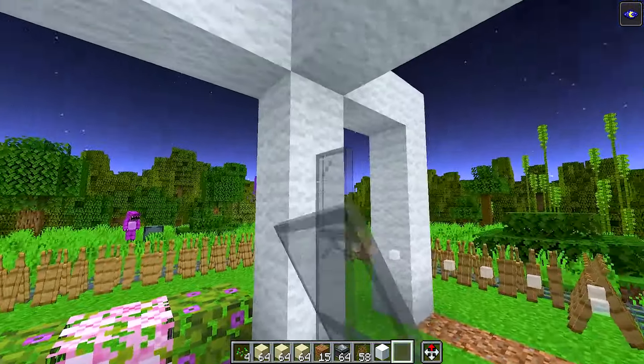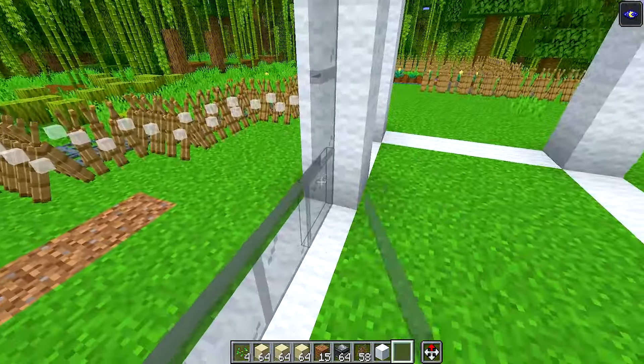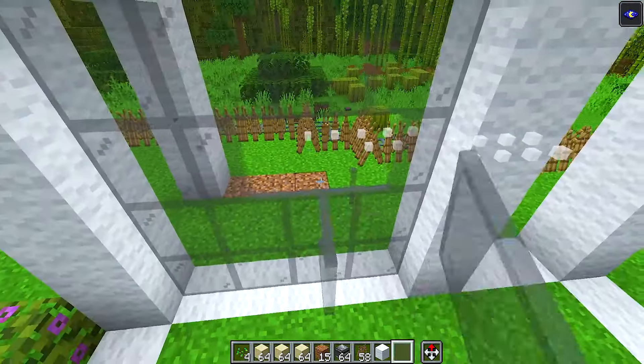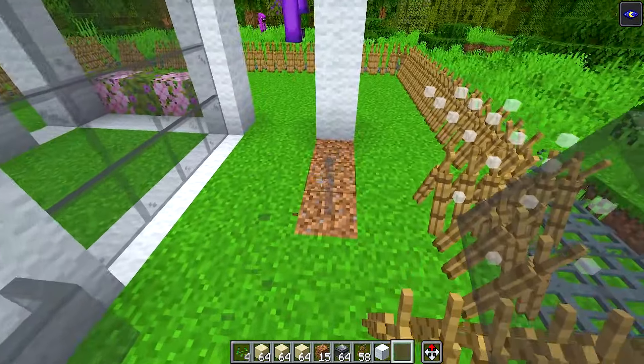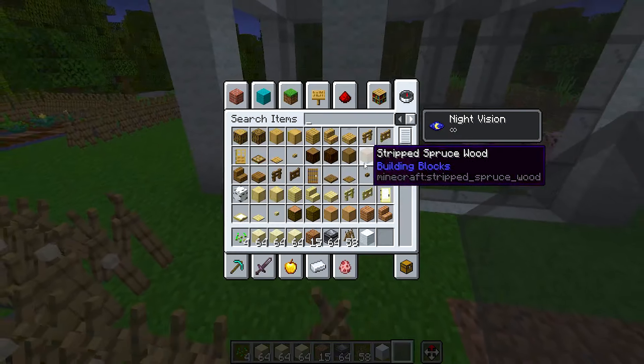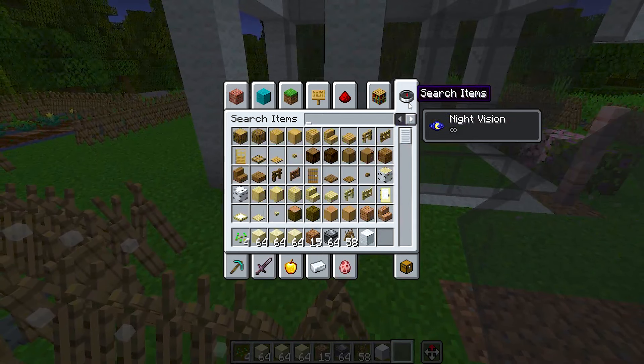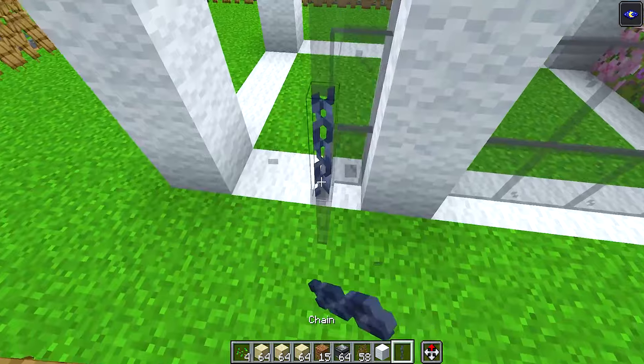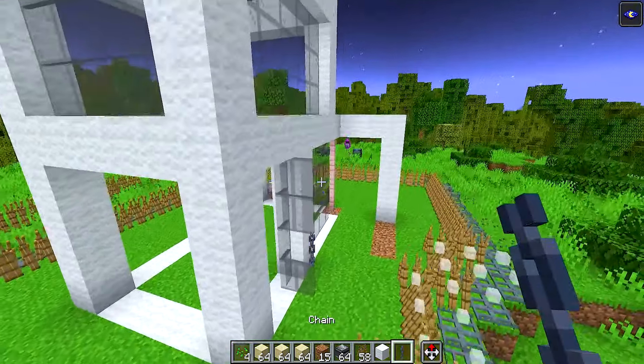Hey guys, I think we have to have a farm inside of our... oh wait, no we don't. We can just have the farm outside. We don't even need inside protection. Yeah, so that way they can get sunlight. Oh yeah, I forgot all the plants and stuff need sunlight. Why didn't you tell me that was a thing? Of course — I thought you knew. Oh no, I completely forgot. I forget plants love sunlight.